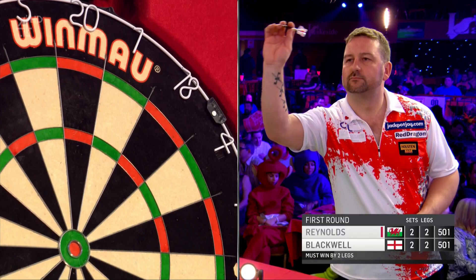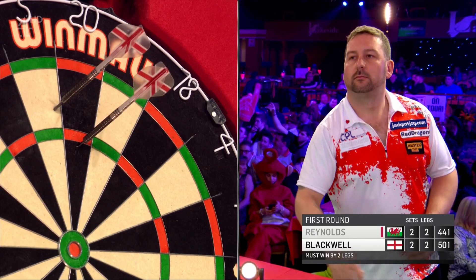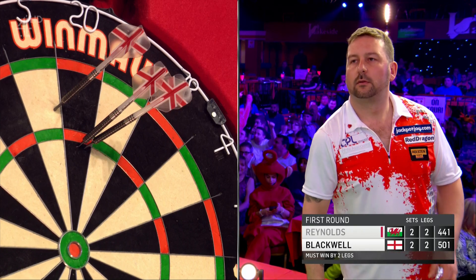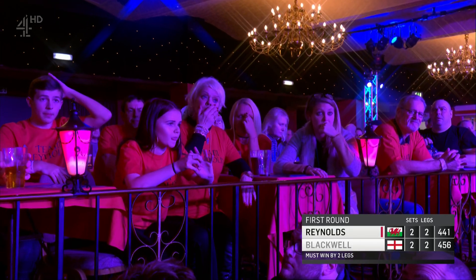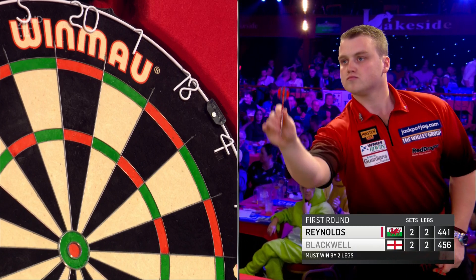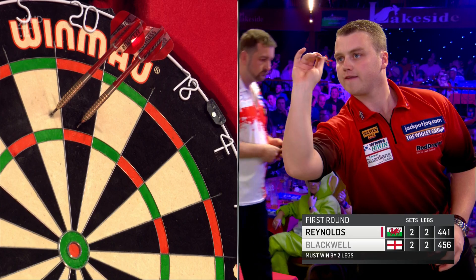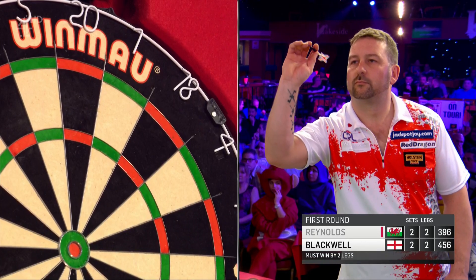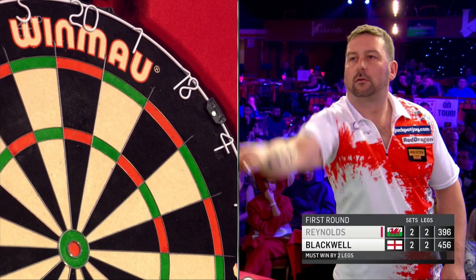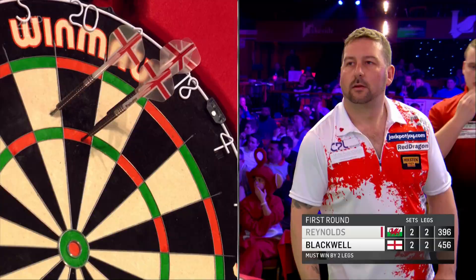Must be won by two clear legs until five apiece, and then they bully up to see who goes first in a sudden death leg. We've had one of those already. Martin Adams came through it. Just what a match that was against Ryan Joyce, who hit a 164 checkout to take us into that sudden death leg, with Wolfie sitting on double 16. It's only happened 16 or 17 times since the sudden death leg was brought in in the mid-1980s.